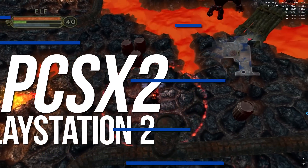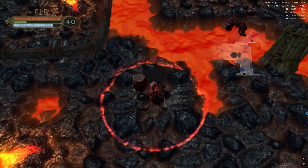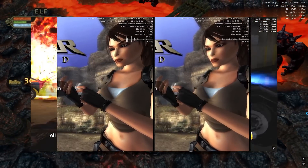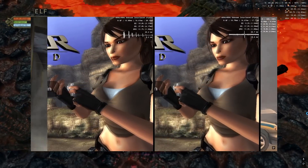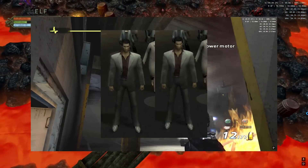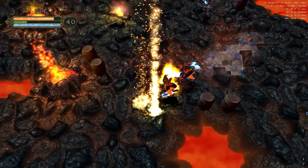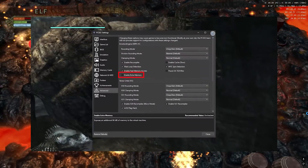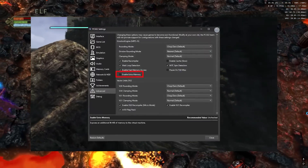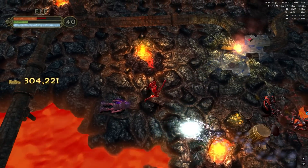Starting with PCSX2, which received two major updates this past month. Firstly, over 120 games have been fixed, addressing a ghosting effect caused by increasing the game's resolution, resulting in a more satisfactory image. This list of improved games may still grow, as many titles have yet to be tested by the community. Additionally, there was an enhancement allowing the emulator to utilize up to 128 megabytes of RAM, compared to the system's native 32 megabytes, providing extra performance for a small list of games, mainly homebrews.